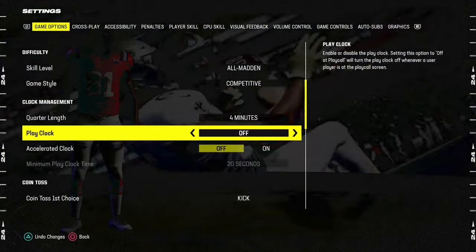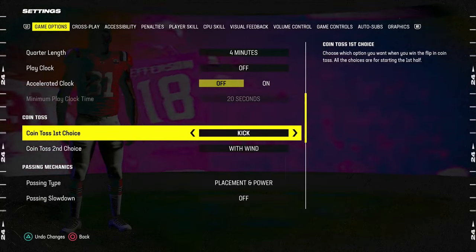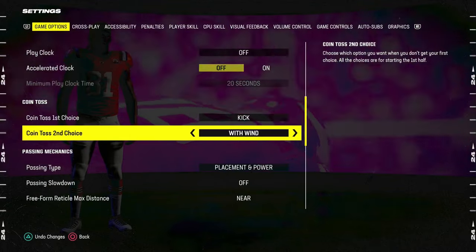Quarter length isn't really relevant to what we want to talk about, but a couple of the key settings here: number one, coin toss first choice is going to be kick. Coin toss second choice is going to be with the wind.